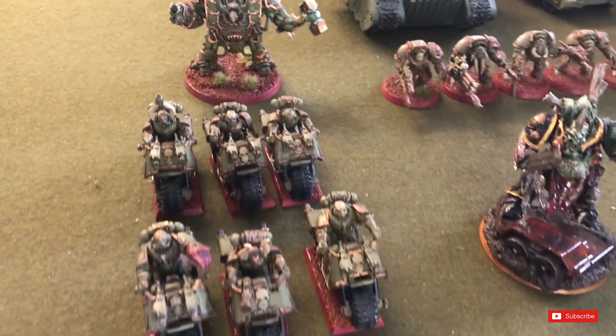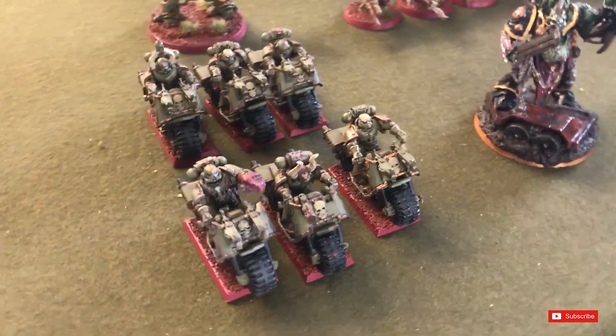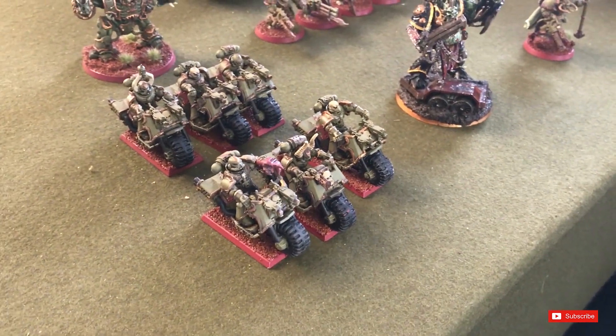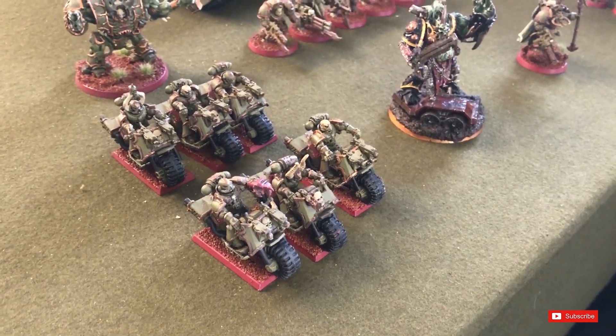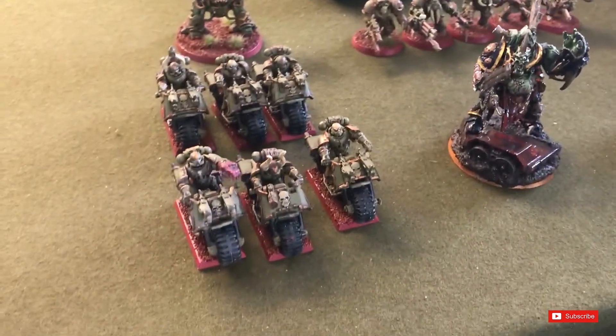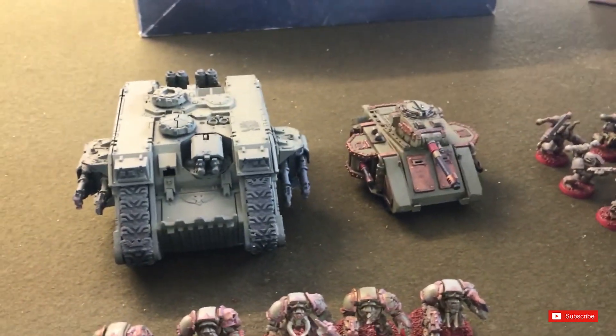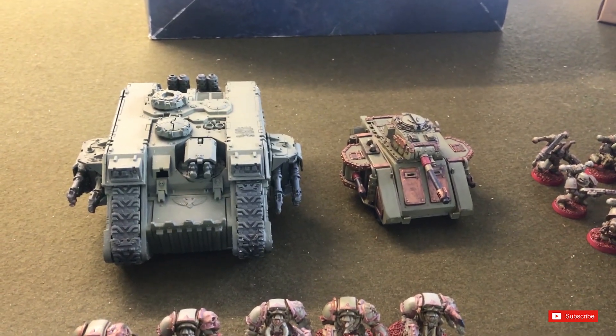Fast attack is a unit of six bikes — quite a hard unit: two wounds, Toughness 5, 3+ armour. Though so far they've been brutally underwhelming; everyone else seems to do well with them but Grange always seems to fail with them for some reason.